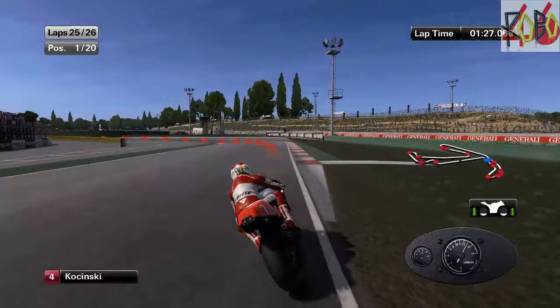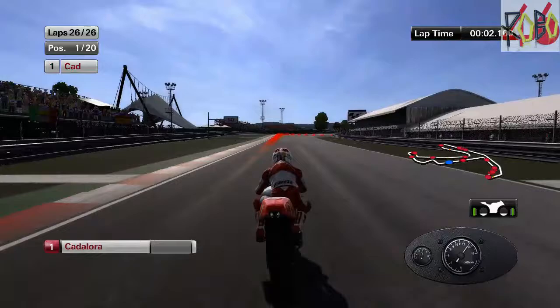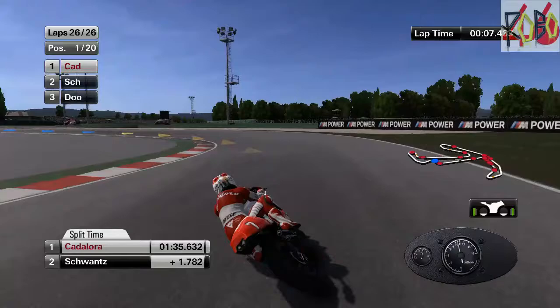Around the final turn for the penultimate time. Kaczynski has crashed. Getting ready for the final lap as Swanson just overtakes Dewan. Swanson is 1.7 behind now — so there's another 4 tenths. Let's do this.